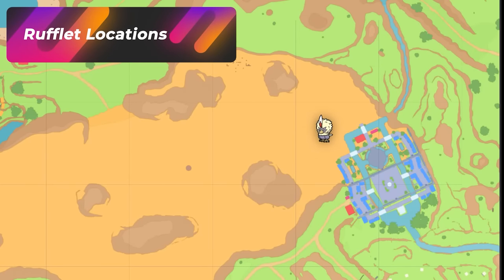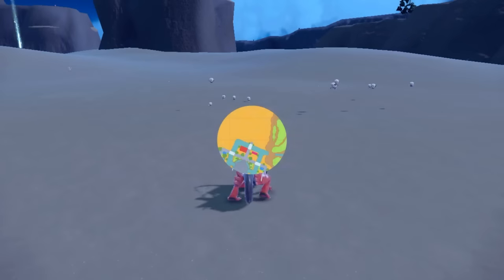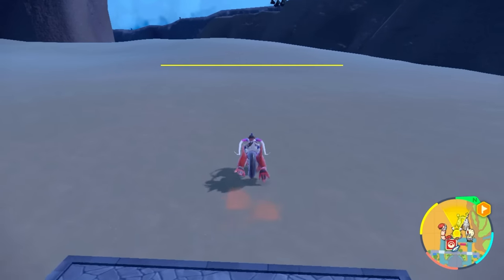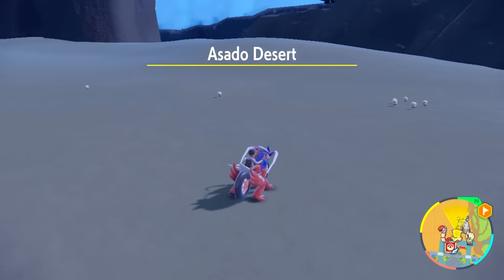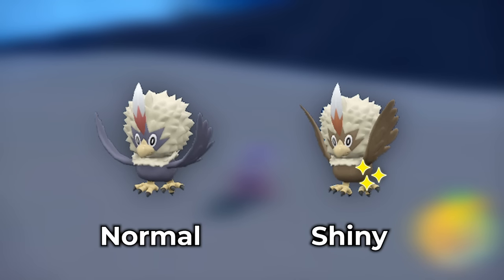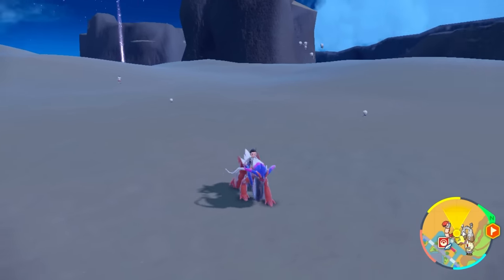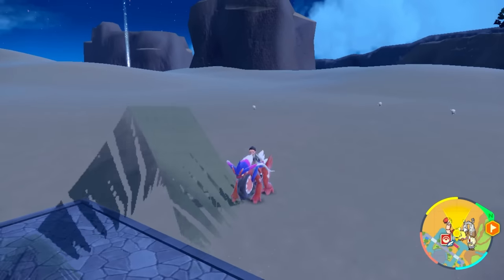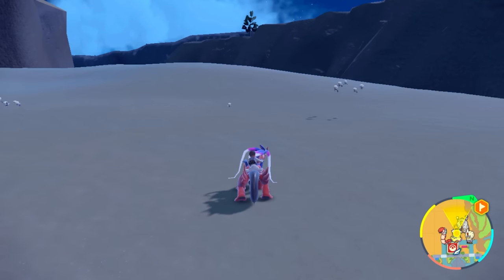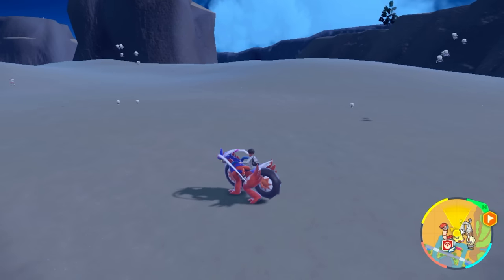If you're trying to hunt down Rufflet, the best area is in Asado Desert. Town resets in Cascarrafa allow you to quickly go in and come right back out, and you'll get families of Rufflet spawning in front of you. You're looking for a much more brown-colored Rufflet, and you can use the Double Home Zoom-In trick to identify if you have your shiny. You can also run around the desert, but town spawns are always the best for Rufflet.